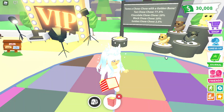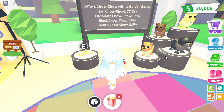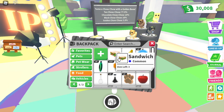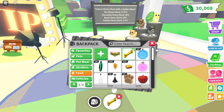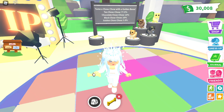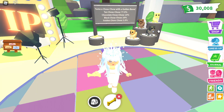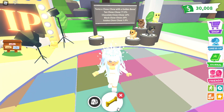Now I have a golden bone — since I'm VIP I'm showing you guys. It says 'tame a chow chow with a golden bone.' So let me equip it. There are three legendaries: the chocolate chow chow, the black chow chow, and the golden chow chow. Let's hope I get one of those legendaries and not a tan chow chow.